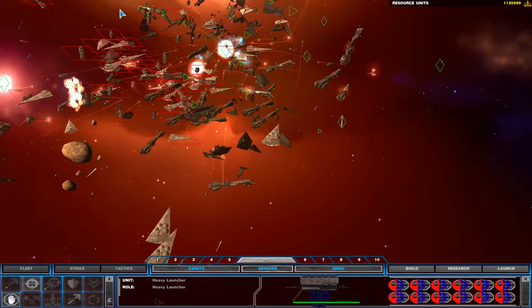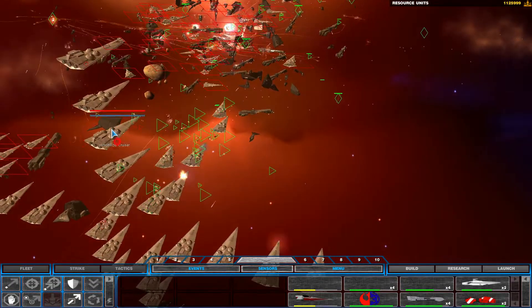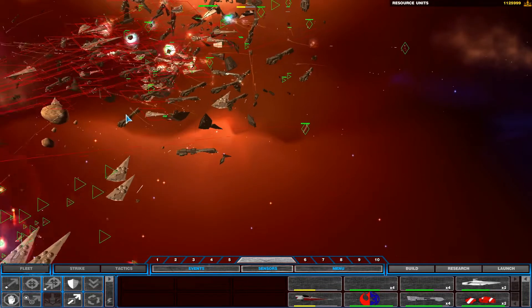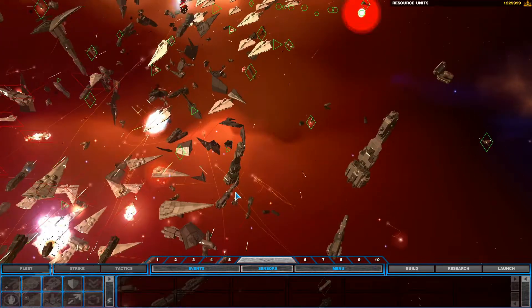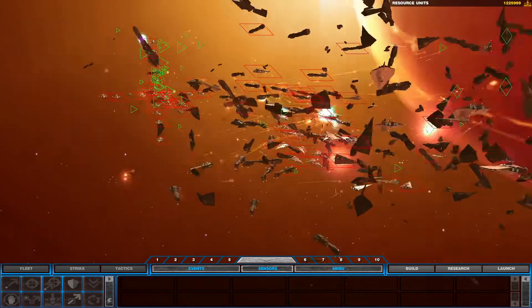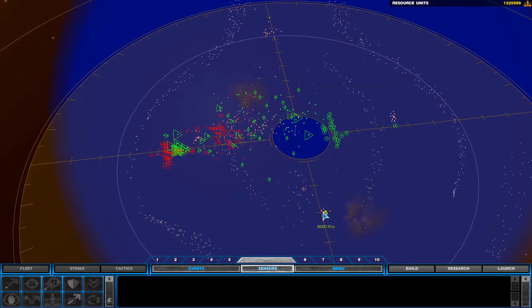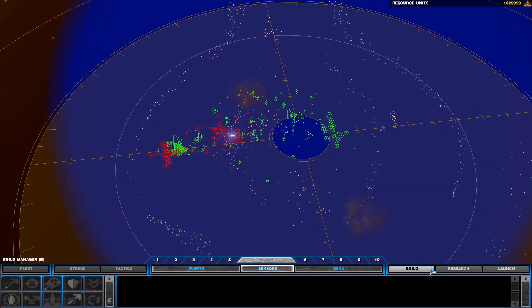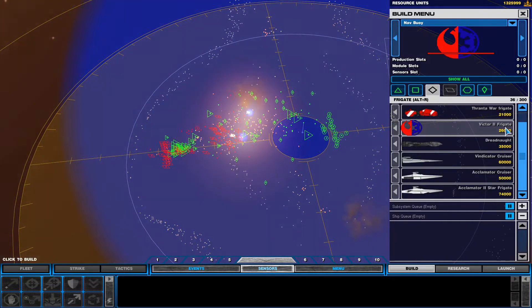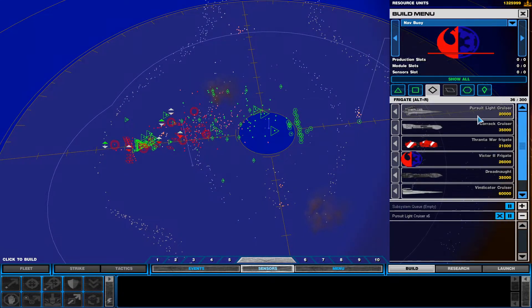Engage, we've got contact. Hold and engage, we've got contact. Enemy contact, let's do this. Frigate under attack. We've got enemy contact. I'm hit. Frigate lost. Enemy contact, let's do this. We're drawing heavy fire. Breach in starboard fusion chamber. Stabilizers offline. Frigate lost.